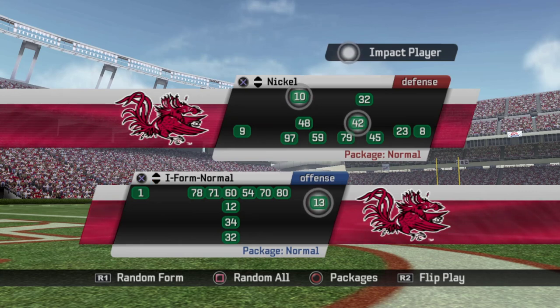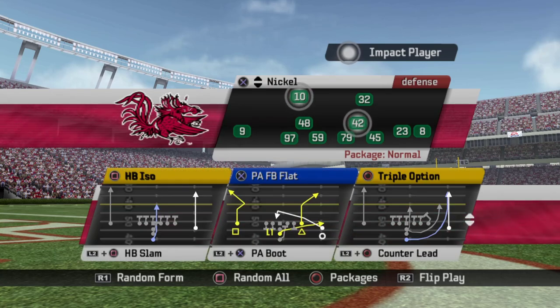Next up, I Normal — everybody and their brother has used this formation at one point or another. Sub packages include twin halfbacks, which puts two halfbacks in the backfield; backup QB; halfback sub; Jumbo, which puts fullbacks back there; wide receiver flip; and halfback flanker, which puts your halfback over on the right side.